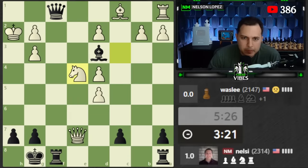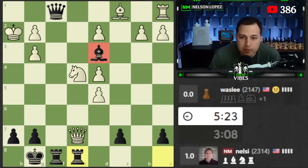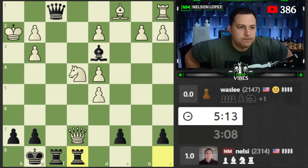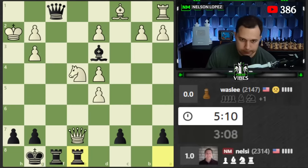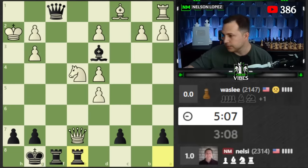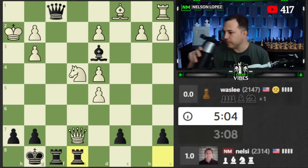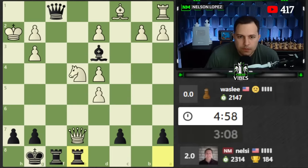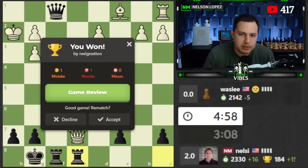Now it's just a matter of not blundering the game away at the end. I'll bring the rook over - the knight can check me, I don't care if the queen moves because I'm going to win a piece. Looks pretty straightforward. I really don't want to move that bishop because I'm happy leaving those pieces stuck for the whole game. Good game to our opponent - let's check the game review.